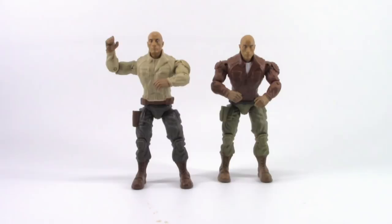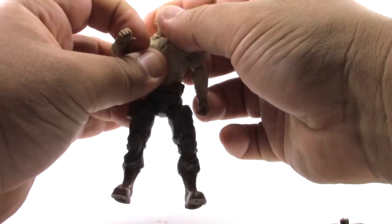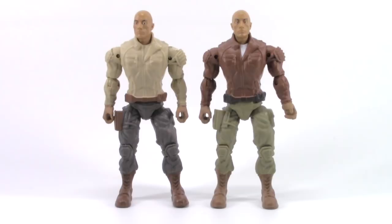Don't let that discourage you from getting these figures. The tan version didn't come with any accessories, but he doesn't look too bad with the other Rock's accessories. I did notice two small things: the maroon one has a white shirt painted underneath, while the tan one doesn't have any painted features on his chest. The tan one has his holster painted brown while the maroon one doesn't have any paint on his leg.